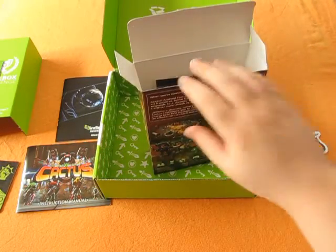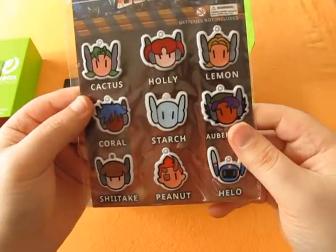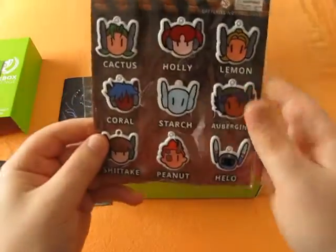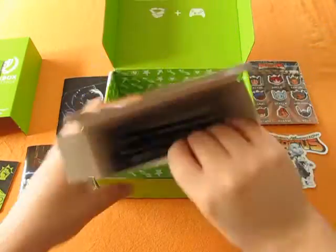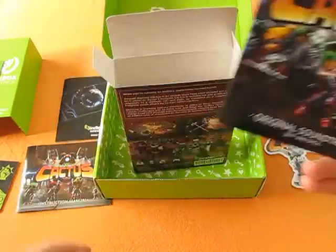We also have an Assault Android Cactus sticker featuring Starch, and some little keychain pendant things — they're kind of like puffy stickers but aren't sticky, and they have little lanyard things that you can use to attach to your keyring if you're keen.